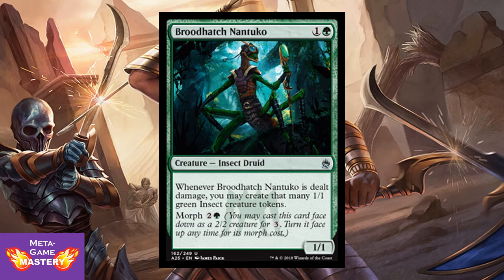Broodhatch Nantuko is 2 CMC, 1 colorless and green, for a 1/1 insect druid. Whenever Broodhatch Nantuko is dealt damage, you may create that many 1/1 green insect creature tokens. He has a morph cost of 2 colorless and a green. You can play him as a morph creature, and when your opponent attacks with something huge, block and flip this card before damage is dealt — then you get that many 1/1 green insect tokens to replace him when he dies. Very cool.